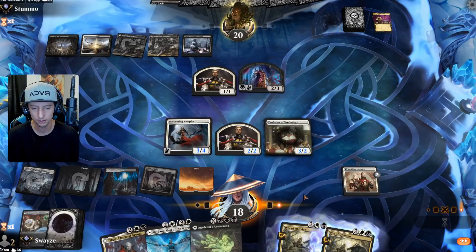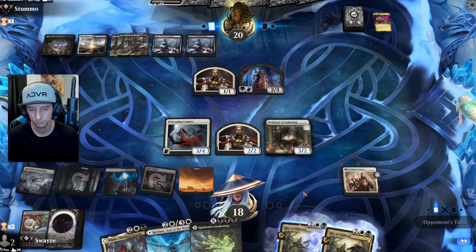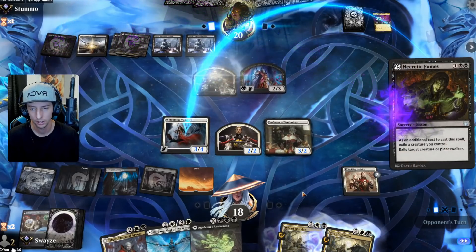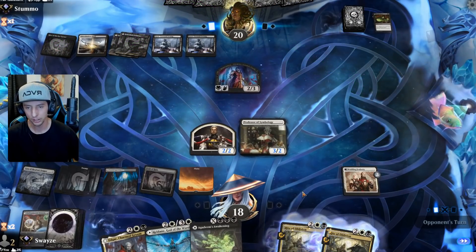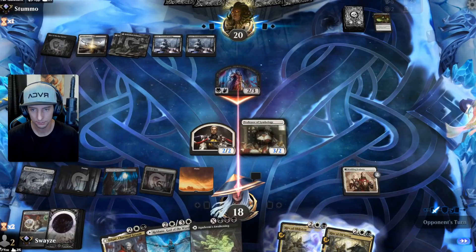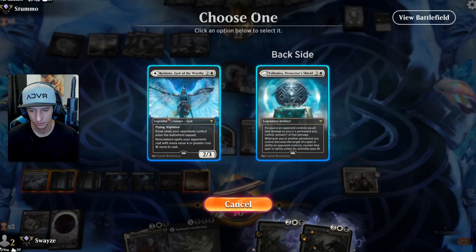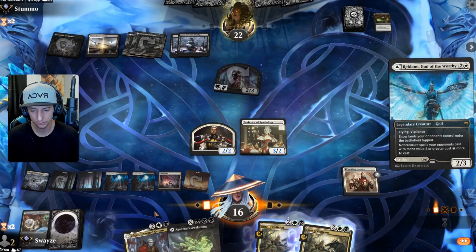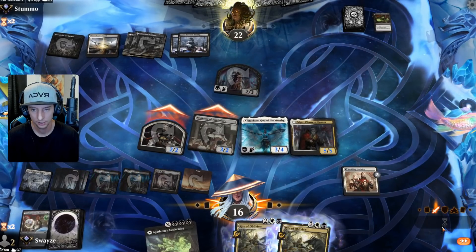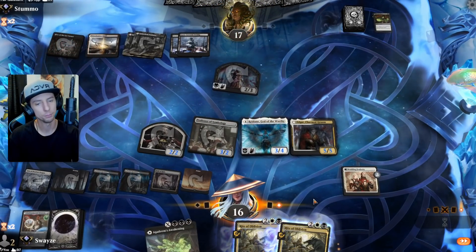They got a Necrotic Fumes probably for the Vampire, I would assume — yep, looks like it. Which means their two/three can go over the top — ouch. And it exiles my creature, so I can't get it back with the Awakening. I think Redane has a place here for sure, and we can slap down Edgar as well. Now that Redane's in, they're not going to be able to play their lands untapped anymore unless it's a non-snow land.